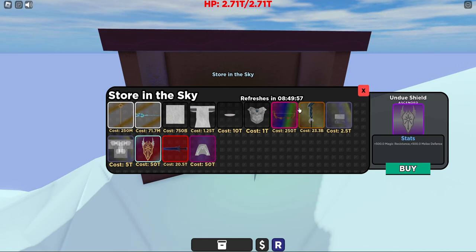We just go up to this NPC and we are now in the store. The holy charm and the star child armor set are actually guaranteed to always be in the shop, but the rest of these items change whenever the refresh comes through.